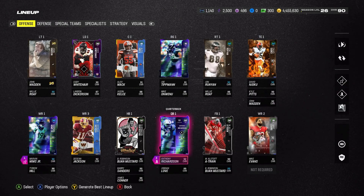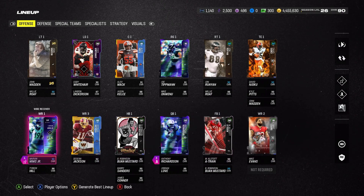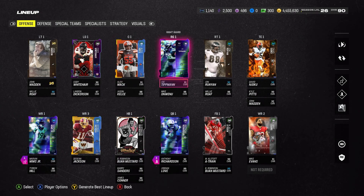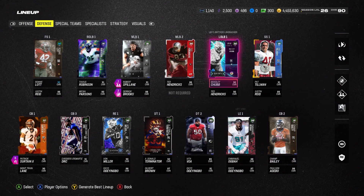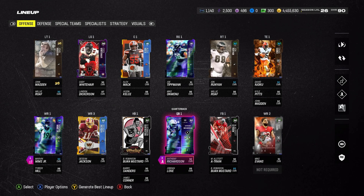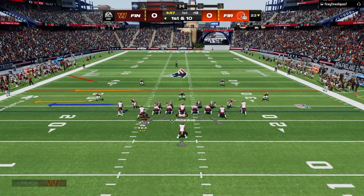That's what I have on Mims. Anthony Richardson will be our quarterback. Our other wide receivers are Mike Evans and DeSean Jackson. I'll probably be trying to force it to Marvin Mims since it's his gameplay. Running back is Becho Muster, the line is the same, tight end is the same, defense is the same. I still have the Washington uniforms on from my DeSean Jackson gameplay — I'll put some Broncos ones on for game two.